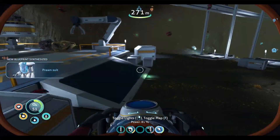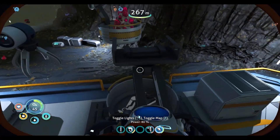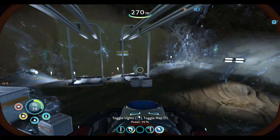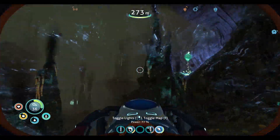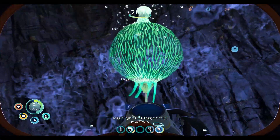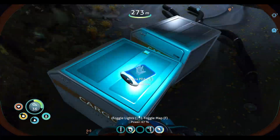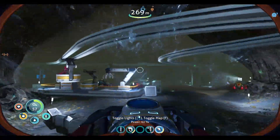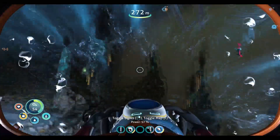We got the prawn suit — that's huge for us. That would be a really good way to go really deep. I do have to be a little quick here because we are kind of low on oxygen, and these little plants are kind of few and far between. Here's an oxygen plant as well. I do know that eventually we can get in here. Here's a PDA I almost missed. Oxygen is kind of becoming a thing, so I definitely want to move it along here.